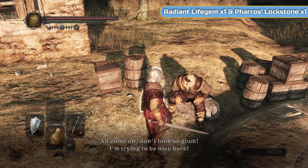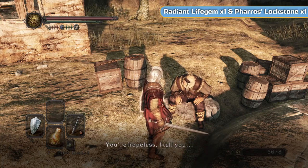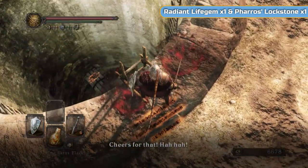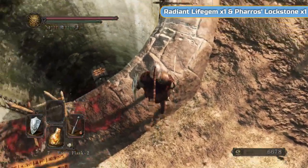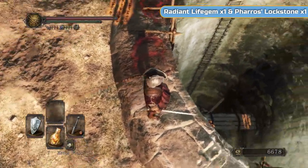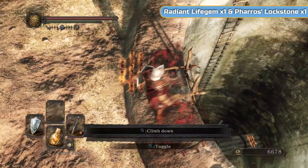We're actually doing three areas. The title of this video is Black Gulch - that's ultimately where we're going to. There are two areas we need to go through to get there. This video is about 41 minutes long and that's for three areas. We're also going to Graves of Saints and the Gutter - they're kind of on the way down.